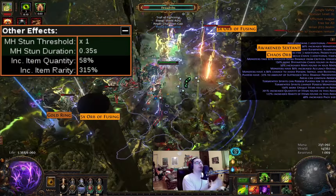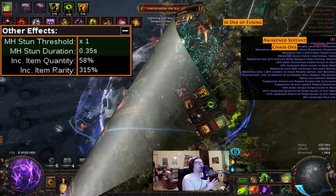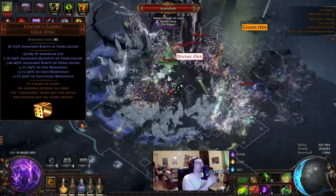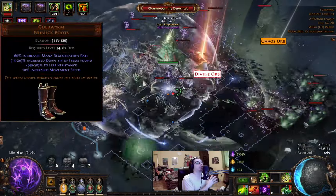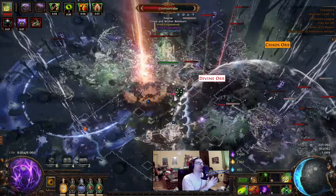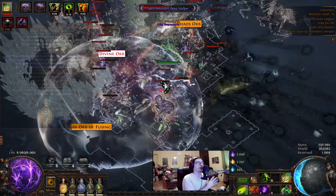The build right now has 58% quantity and 315% item rarity. We're reaching that with two well-rolled Ventors Gamble unique rings with max rolled item quantity, high item rarity, and good life rolls. Also using Goldrim boots with max rolled quantity. We can't miss the magic finder flask, Divination Distillate, and this flask is active all the time because we're playing as Pathfinder.